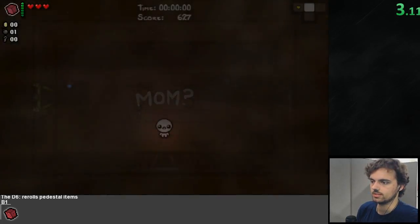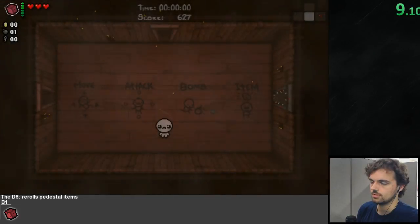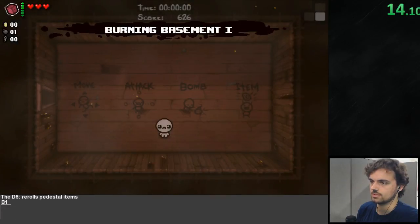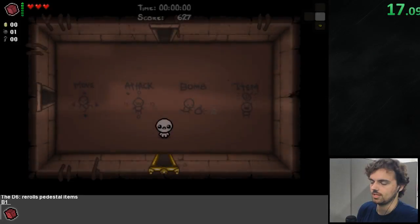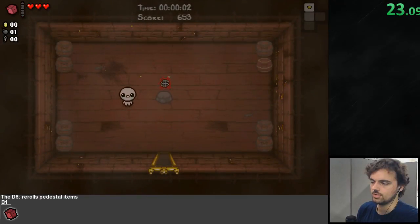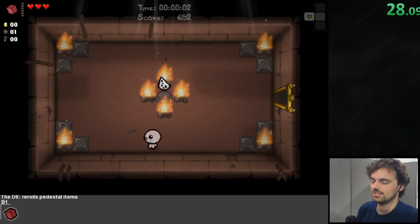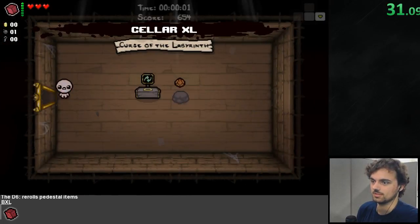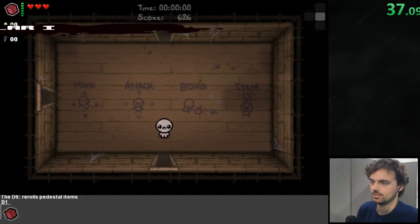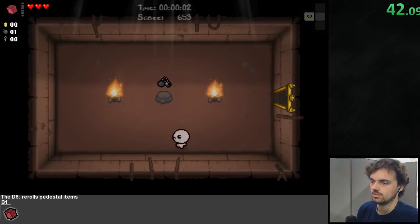I will keep resetting until I get a good item. There are item rooms here and I have the spacebar item — I'm using a controller and my spacebar item is called the D6, which lets me re-roll any item on a pedestal. This game is completely random, so every item you get and all the floor layouts are unknown, which is bad for a speedrun. There are too many elements to cover in the short submission time.